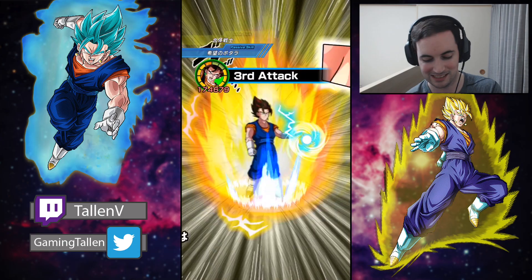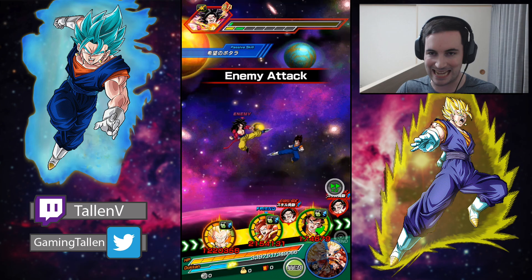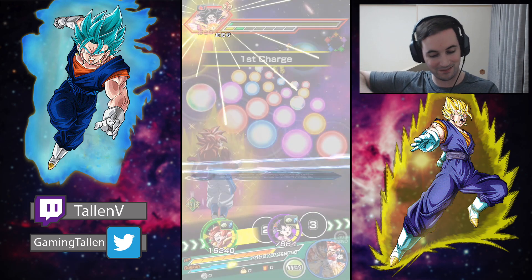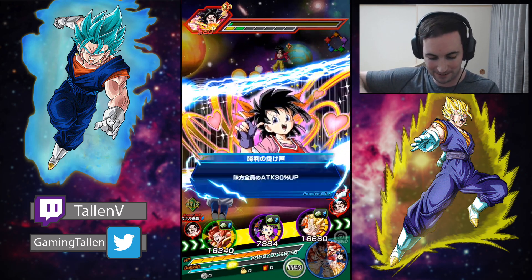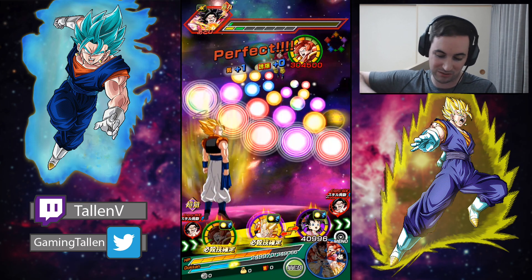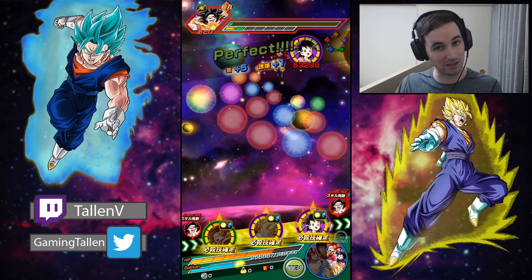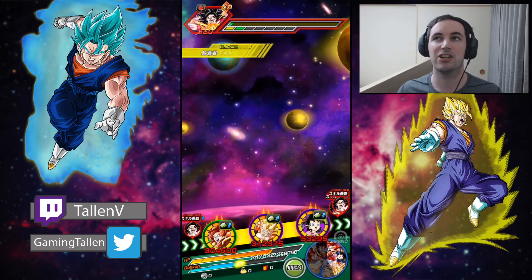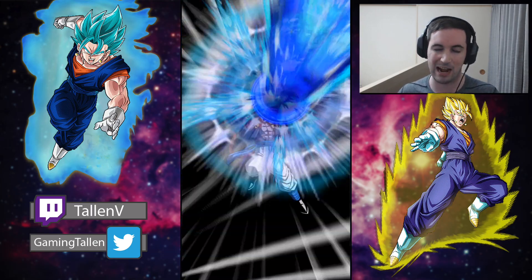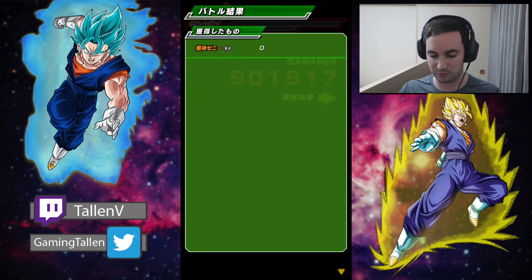Gogeta just comes in like no tomorrow. Thankfully when we start going against Super Saiyan 4 Vegeta, we're gonna have Super Saiyan 3 Gotenks and Super Saiyan Gotenks taking everything. Vegito here is unfortunately taking a little bit of damage, but it's okay - he's sealed so it doesn't really matter. The real show will be when we hit Super Saiyan 4 Vegeta, since Gogeta Super Saiyan 4 will be off rotation to show just how good Gotenks is.